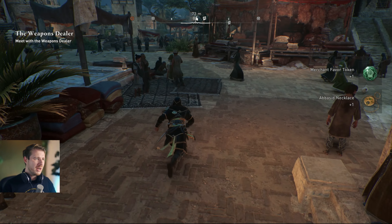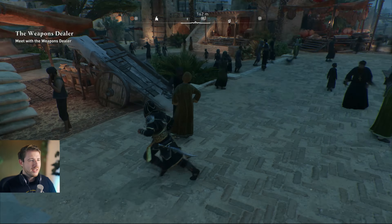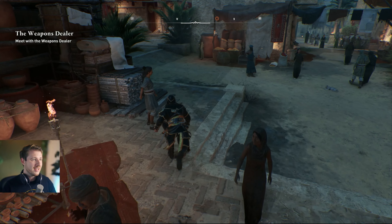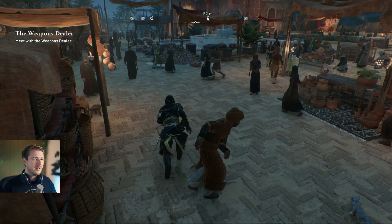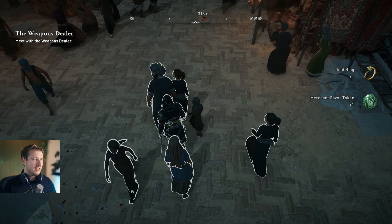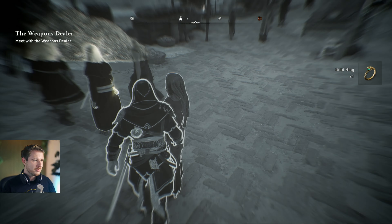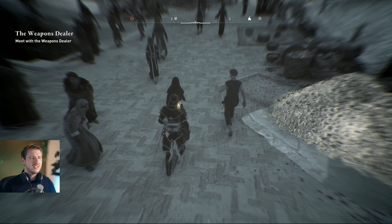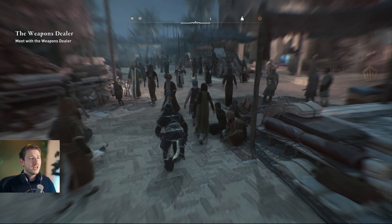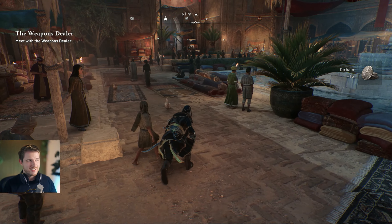Just pickpocket your way through all of Baghdad. Do it for half an hour and you might have enough for the whole game. Right from the start you can upgrade your gear, or buy a skin for your horse or eagle, or buy armor from a vendor. I also have a feeling that the pickpocketing talent increases the loot quality from targets, though I'm not 100% sure since it's not stated in the description.